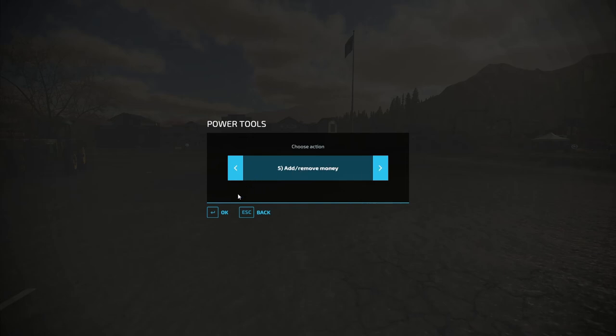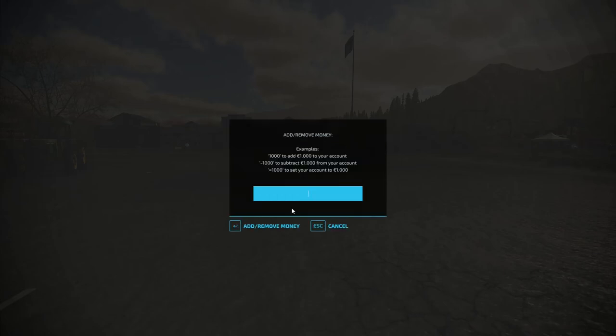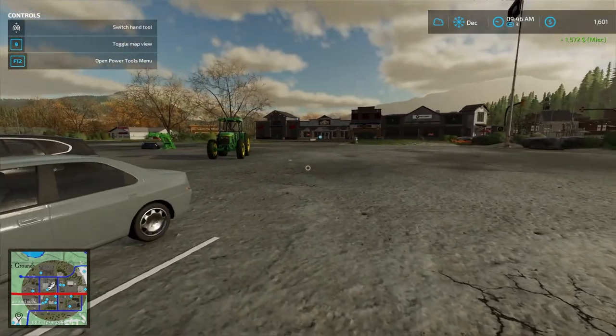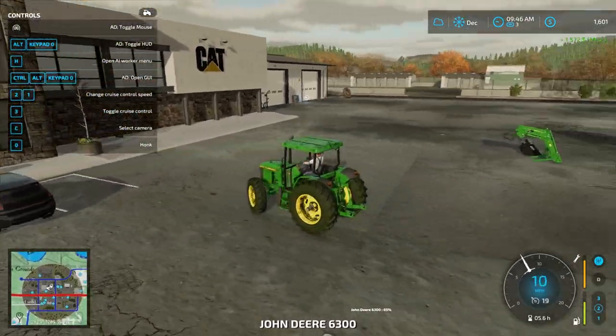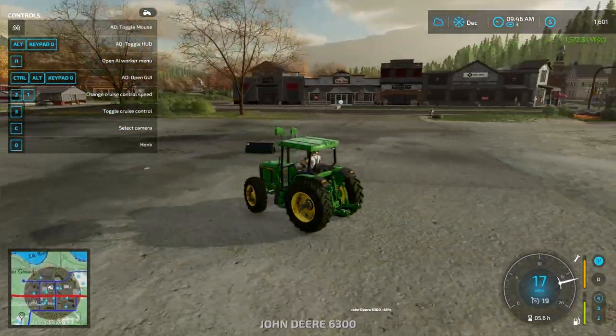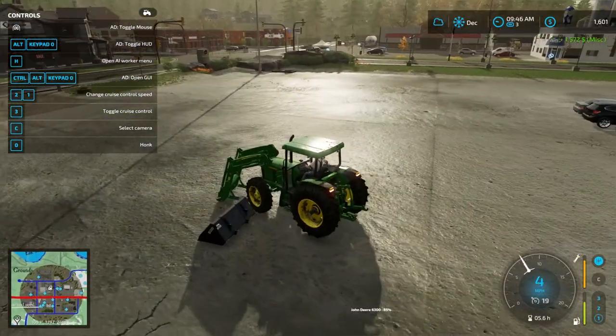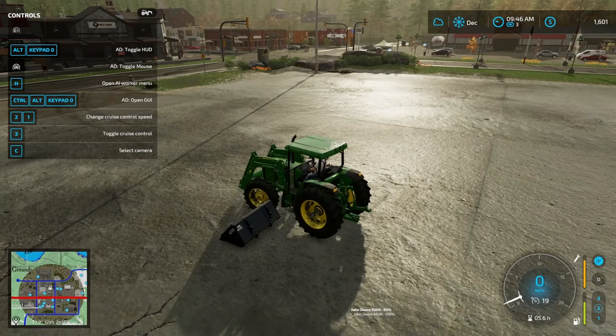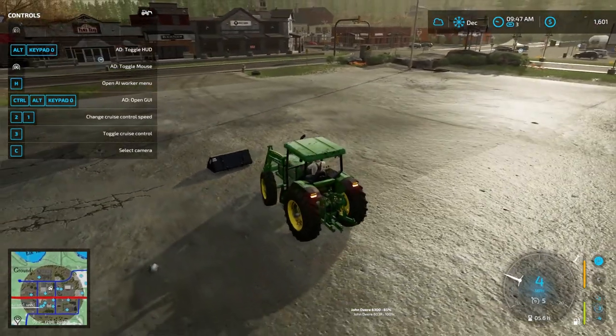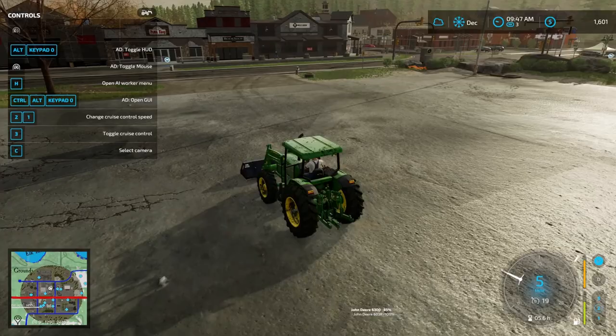So we're going to add $1,572 — set it equal to that and add it. Add and remove money. There we are. We managed to get what we needed out of this, and now we have brand new equipment. He reimbursed us plus 50% of the stone.